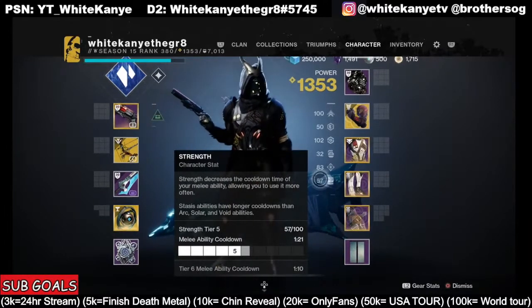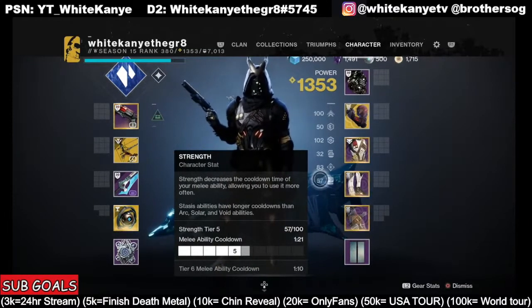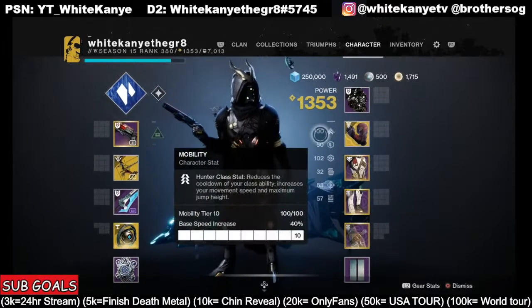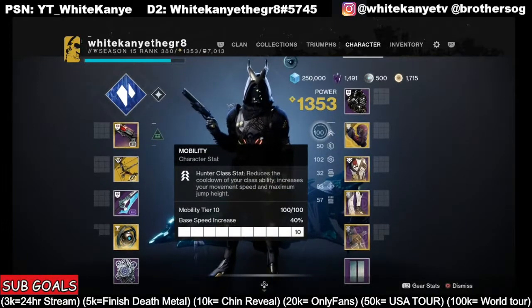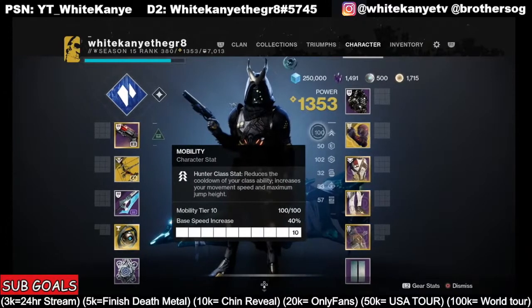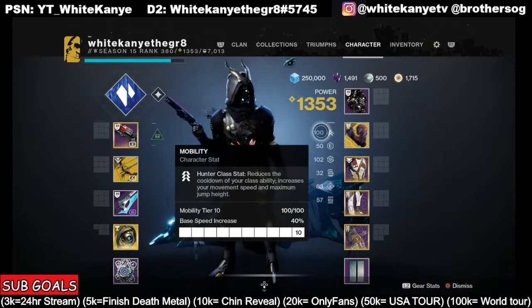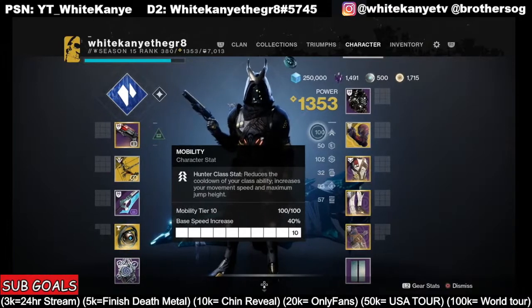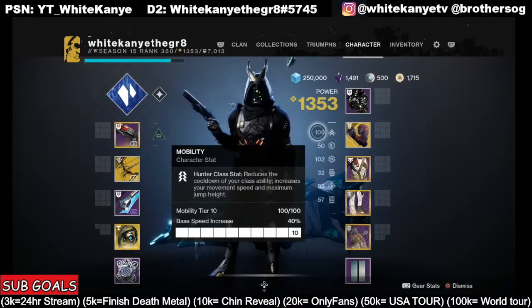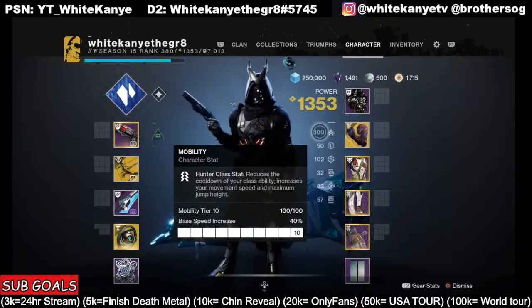The last stat is strength — the higher you get this, the more you can use your melee. Now one important tip: stats only go up by increments of 10 and they stop at 100. You can't go to 110 mobility; that won't help. If you go to 99 it's not 100. If you go to 95 it's not 100. If you go to 91 it's still 90. If you go to 89 it's in the 80s. It has to be in increments of 10.